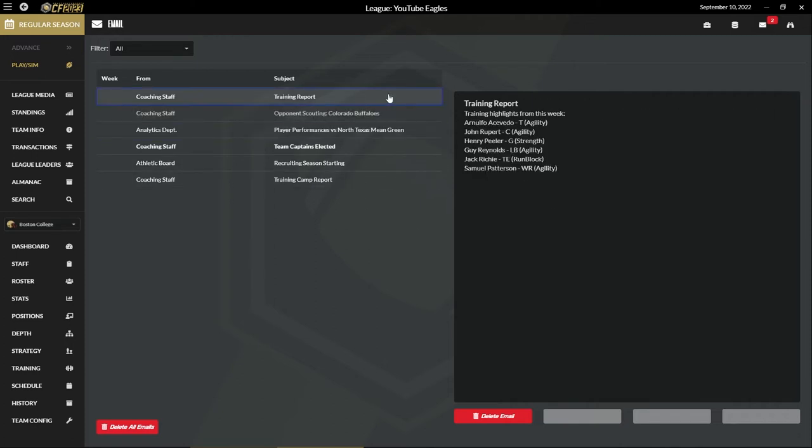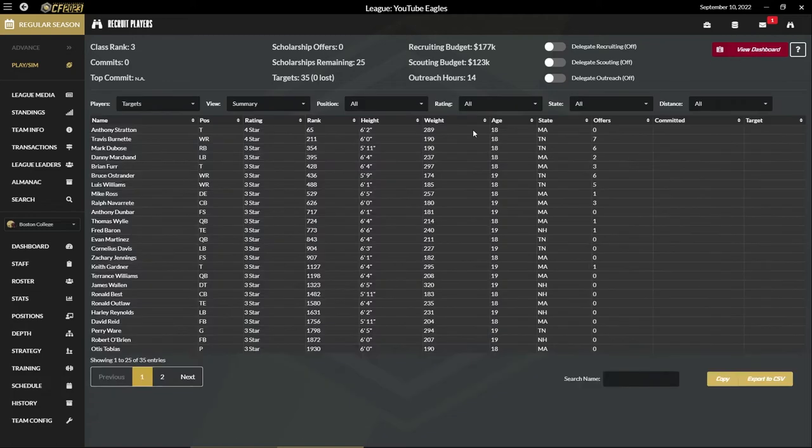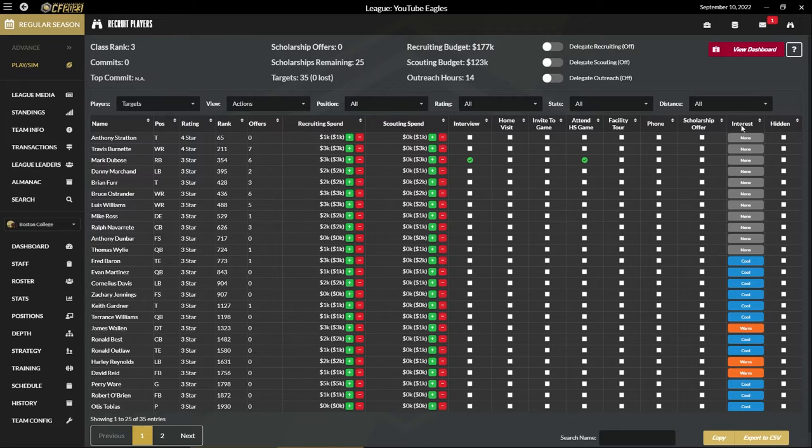It gives you player performances, updated scouting reports, updated training reports. If we look at recruiting now — we have some interest, so that's good. Let's offer scholarships to the guys who are warm and spend some money on them. We have some outreach hours, so let's attend a high school game and interview him. It's 5K scouting — that's fine. He's got no interest in us, okay.